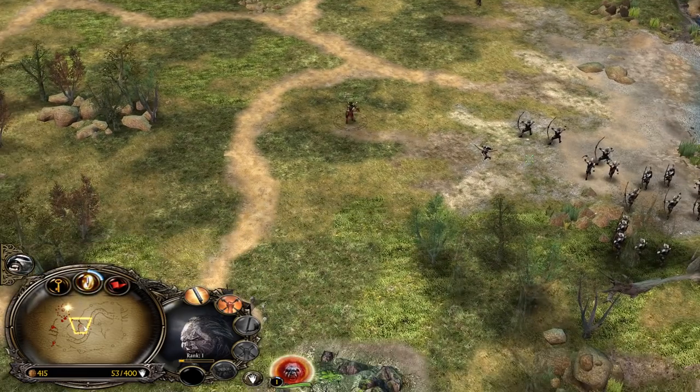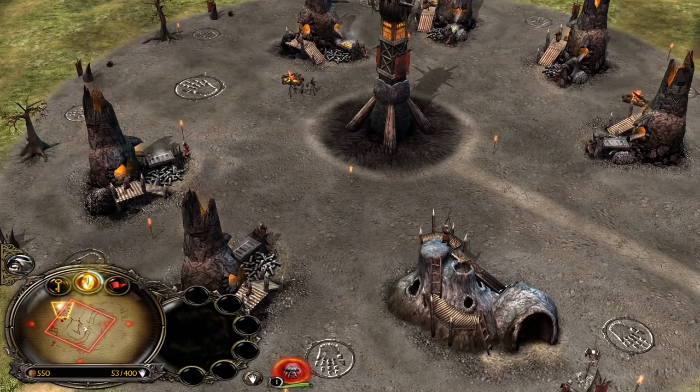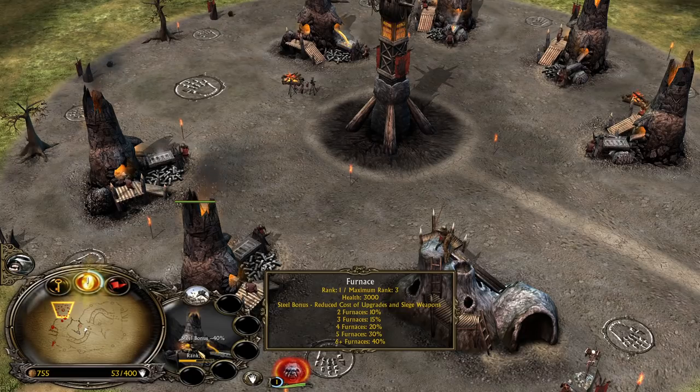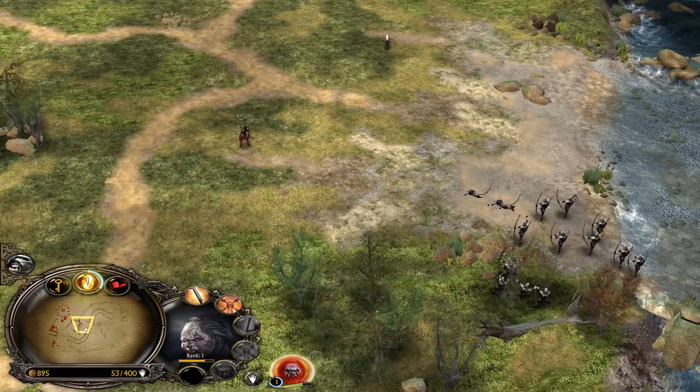Make one more Uruk-Pit. Our Lurtz can level up for free in the middle of the map and our base is looking good. At the last spot in your base you want to always save for the Armory. We have 6 Furnaces, which means we have the Steel Bonus, and that is going to reduce the cost of our upgrades by 40%, which is quite a lot.